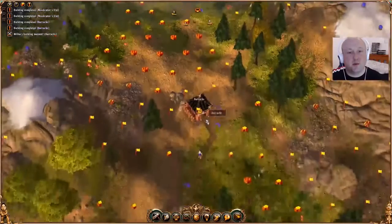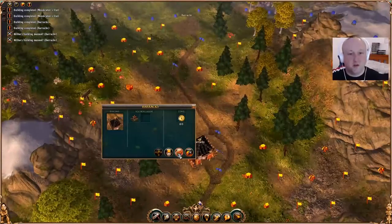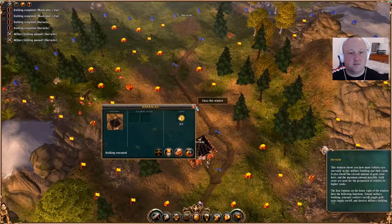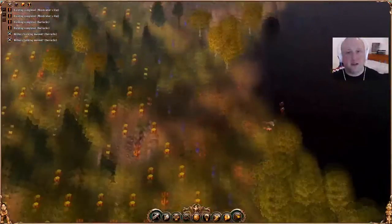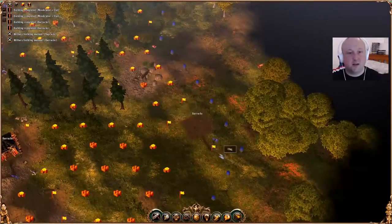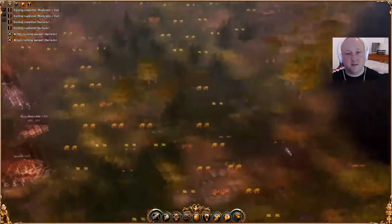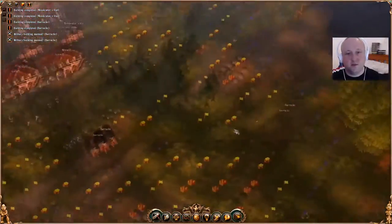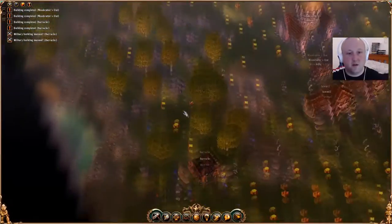We do not really want to do anything in this first level. All we want to do is expand. You can just say evacuate soldier - building evacuated, and the soldier comes out. We've expanded again here. Just cleaning up the land, getting rid of all the wood.